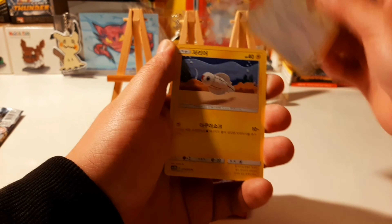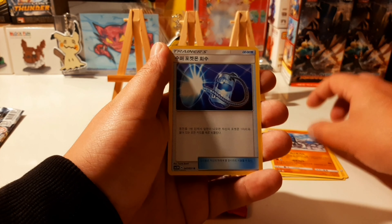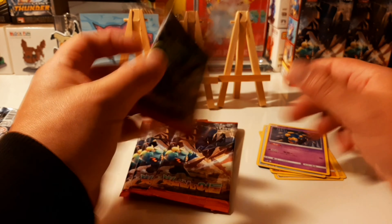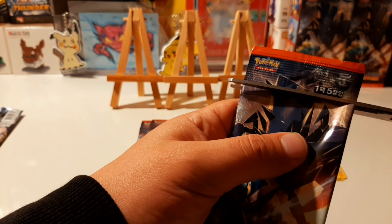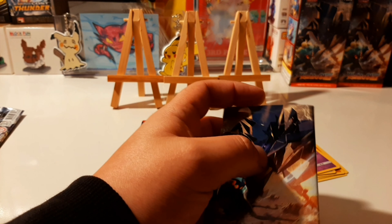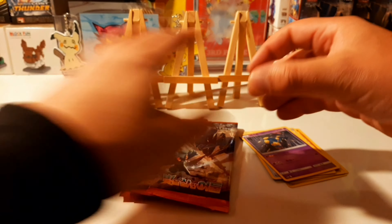We got Snubble, Tynamo, something like that, Super Scoop Up, Seviper. First pack was no good. I put up my three easels here to maybe try to lure out some holos, some GX, full art, or whatever — something cool. Let's see what's in the next pack.